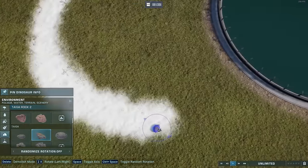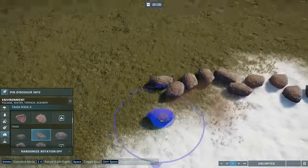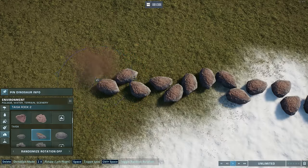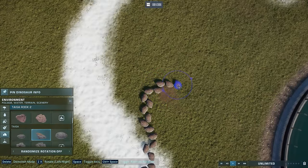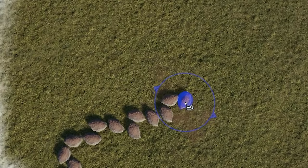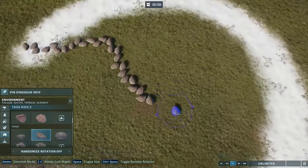The next one I want to show you, which I think is pretty cute, is a little stepping stone bridge. We're going to start on one end and take these rocks through the lagoon. I've turned off random rotation so they stay with the same flat side facing up. I spin them around to make them look a little different. This is something I'd suggest for a lagoon with more peaceful animals — maybe the Archelon and Ichthyosaurus. I wouldn't do this with the Mosasaurus.